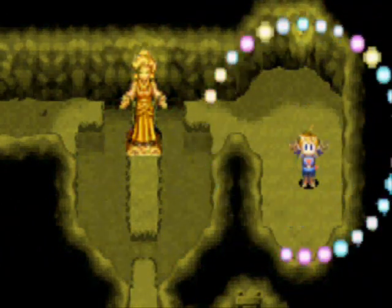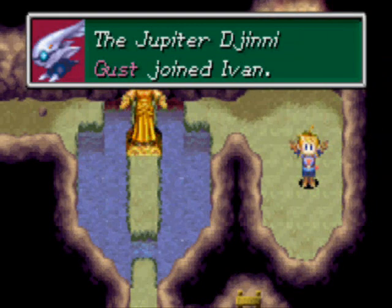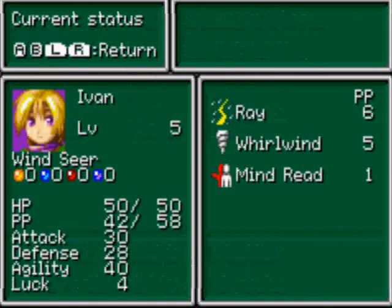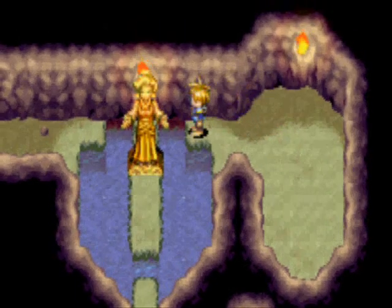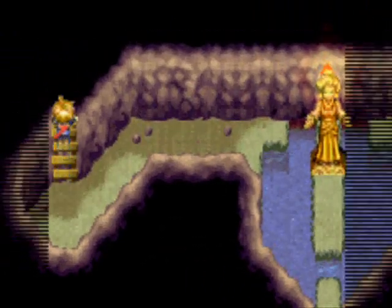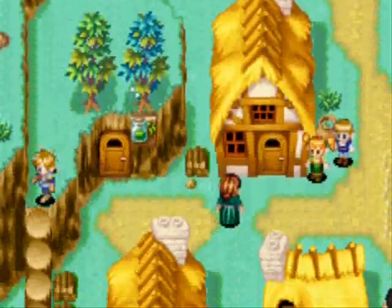We don't have to fight this one — it just joins us. We get our first Jupiter djinn: Gust. Gust is an attack djinn. It does some wind damage. It's nice. Let's get back outside with our newfound djinn. We now have one djinn on everyone.